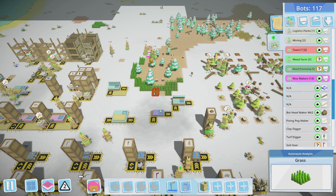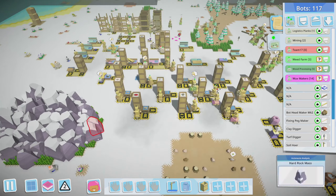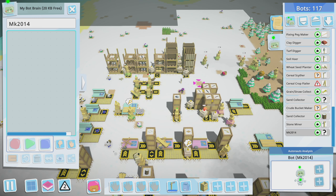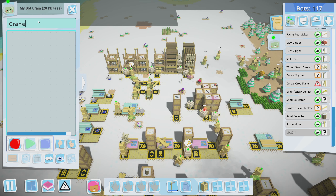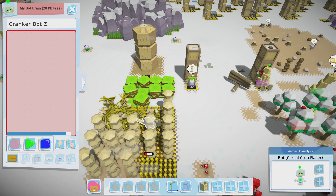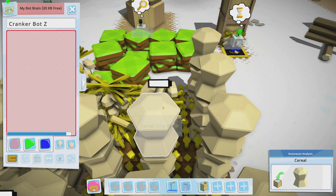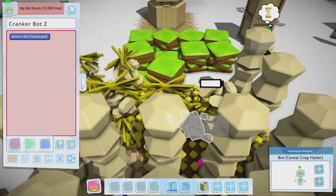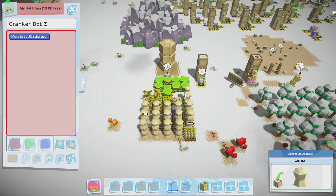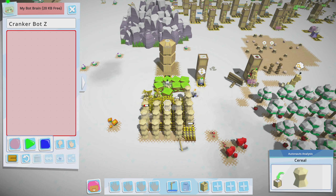Cranker bot! You've died — oh no. Actually, no — this is good. Oh, never mind. We got a dead bot down there we can use, because we need to expand the cranker bot network. Cranker bot Z — you need to come down here. Oh, I can't click them — there we go. Yeah, I need to figure out something to do with all this cereal. It sucks because I don't want the bot to — oh no, I accidentally clicked here.